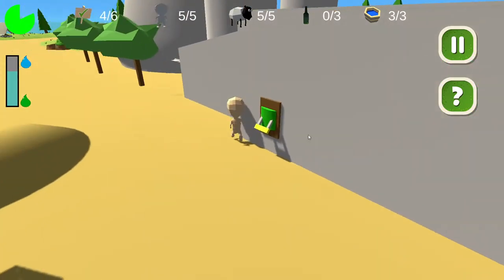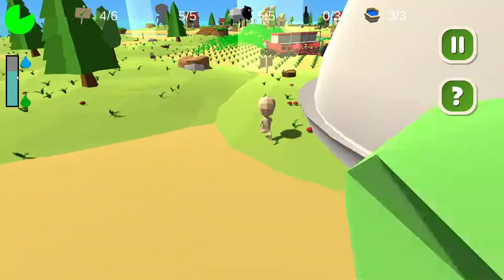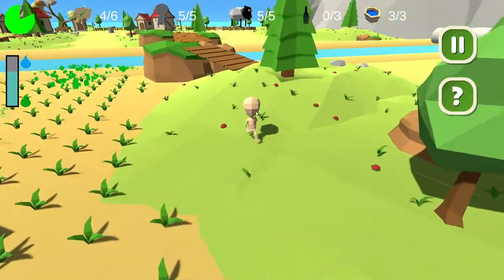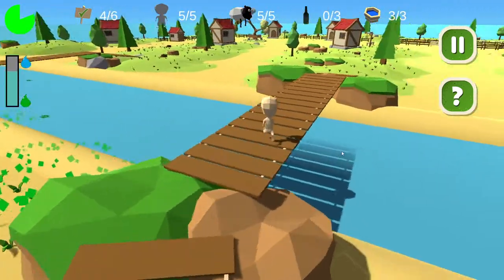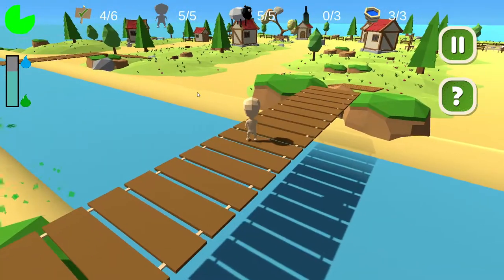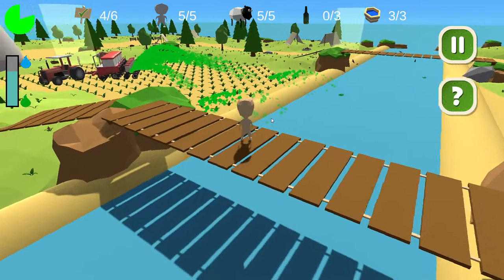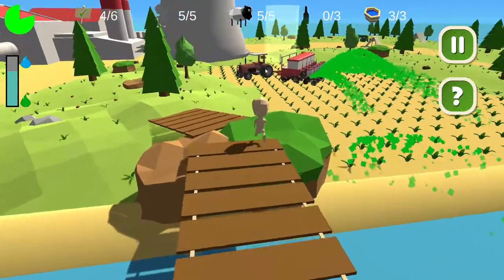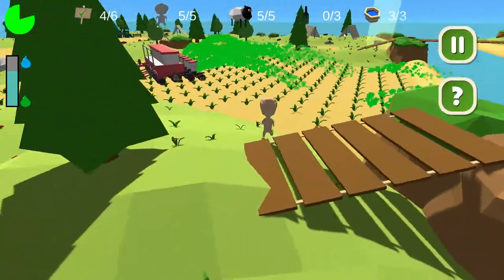Now if we go back, you can tell by the bar here that the water is more blue compared to the beginning of the game. And you can confirm that by coming back to the water and looking at it. There are no more pollutants from the sources of the quests we completed — only pollutants from the two last quests remain: the runoff pesticides and the human wastes.